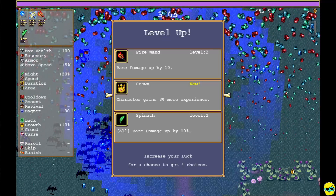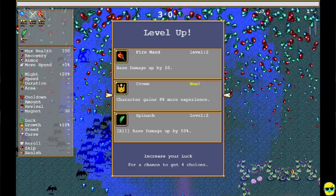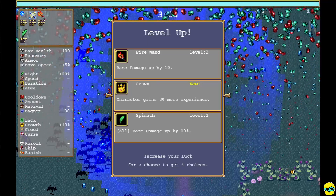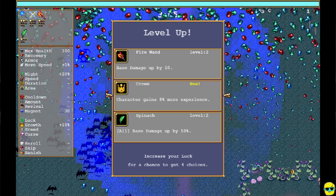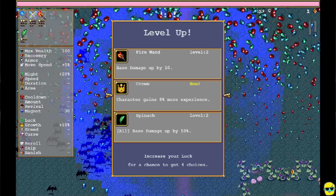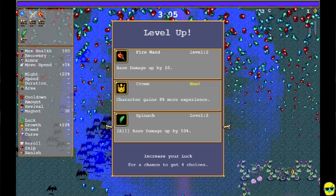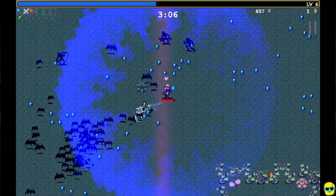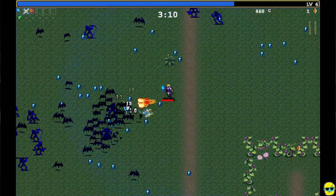Dark Faded also brought up a good point, which is that the crown right here isn't usually something that you should take. It seems good to get more experience, but we already get it with Imelda. You want more damage more than experience, because if you're not alive, you can't gain experience. So I'm going to take more spinach and just improve all of our damage.